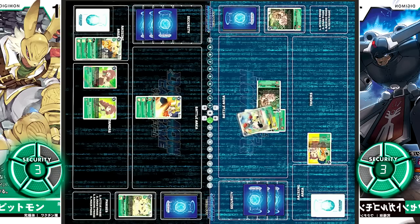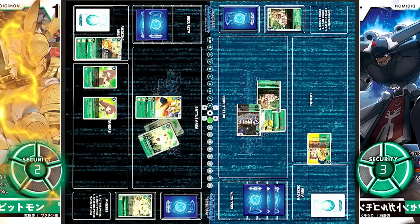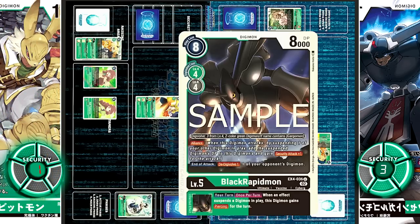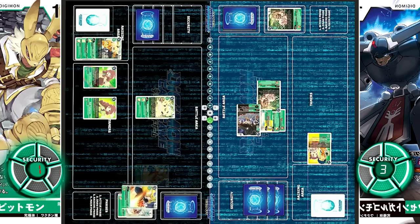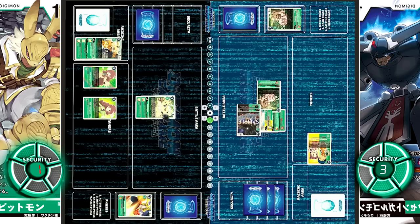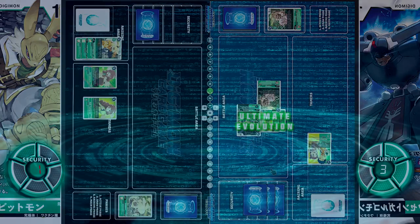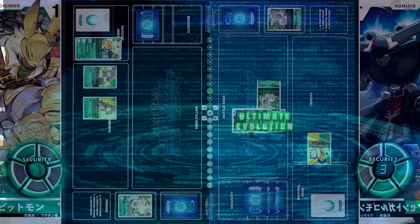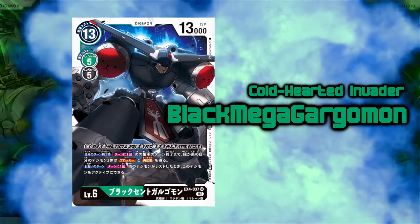So for 3 minus 2 minus 1, zero cost, Teruyemon evolves into a second copy of Black Rapidmon. One draw. It is now attacking for 9k on two checks. First, 3k on Angoramon — trashed. Second, 4k on Gargomon — trashed as well. At the end of the attack, Black Rapidmon de-Digivolves Jimbar Angoramon into Angoramon, and then with Wendy Goemon's Inheritable — once per turn, if you have another suspended Digimon in play, one of your opponent's Digimon gets minus 2k DP — targeting Angoramon at only 1k, he is wiped out. Now for 4 cost, Black Rapidmon evolves into Black Mega Gargomon.